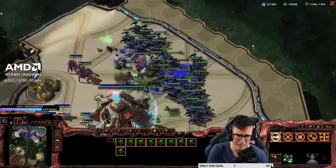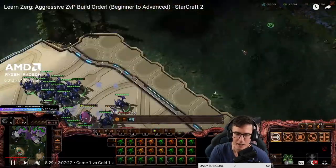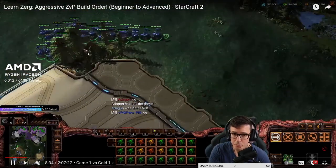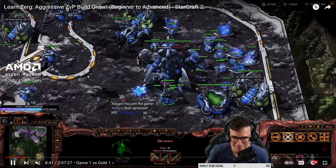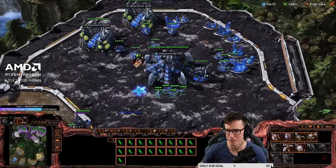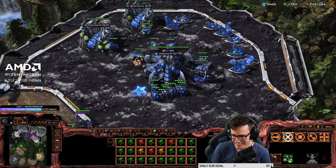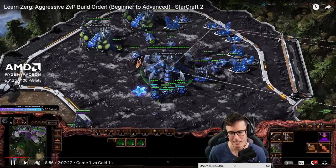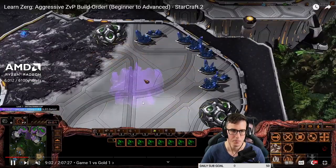Then we swap into what counters their counter, because what counters mass roach is immortals and disruptors - big ground armies. None of that deals with mutas at all. The best way to play ZvP and make it seem easy is to take advantage of the fact that Protoss production is so bad. Zerg players say Protoss units are so good - shield battery is so unfair - and I'm like, yeah, but zerg players can't switch fast.